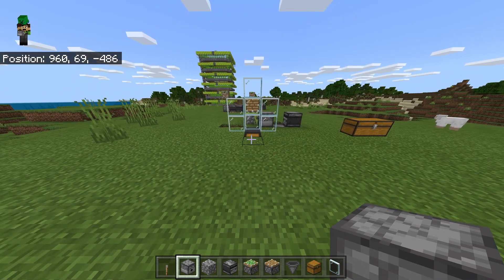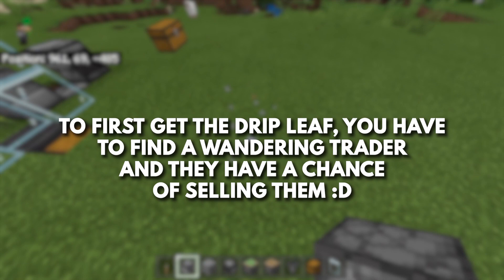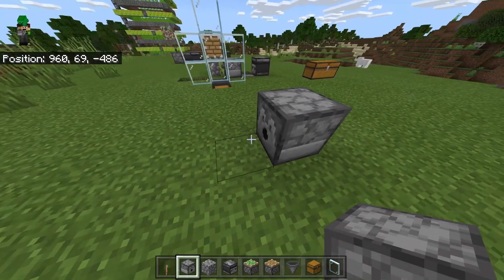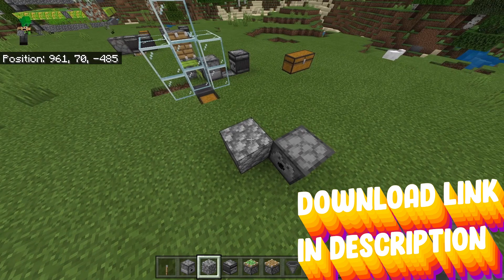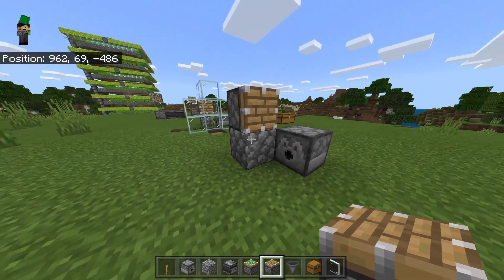Grab all the stuff shown at the beginning of the video. Find yourself an empty area and then place a dispenser on the block where you want to grow your drip leaf. Then on the block diagonal to your dispenser, place a cobblestone or any solid block and then place a normal piston on top of that.